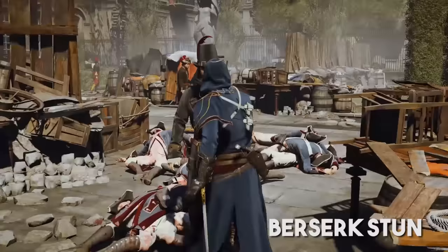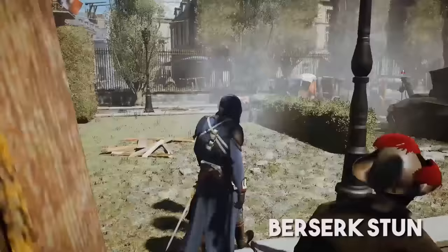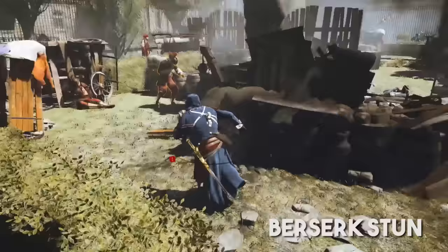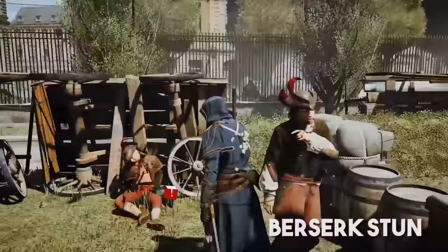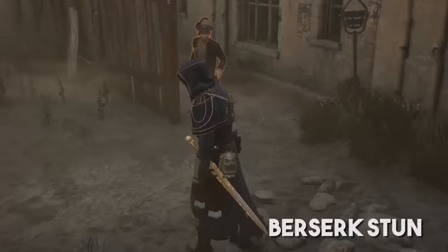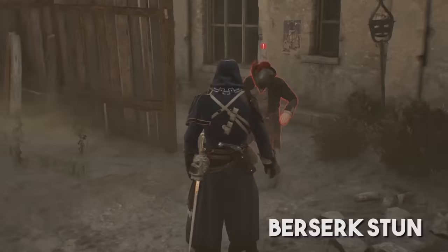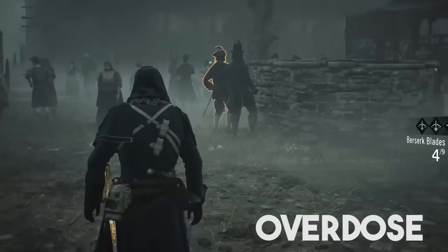Berserk blades can temporarily stun enemies, wiping out all of their AI for a brief moment, which means they cannot detect you or do anything before the poison kicks in and they go crazy. This is useful if you want to keep someone standing still to rush them with an assassination. It's great for running toward a guard staring straight at you, because you can cancel his detection meter while it's filling up. You can even use this on a single guard that's not an agile to pull both of you out of combat mode, then get a free assassination.